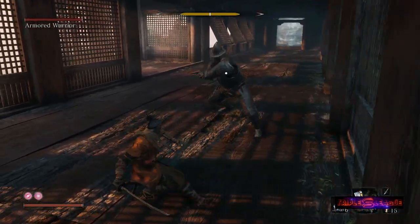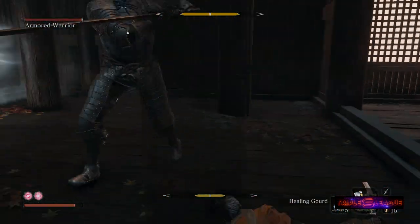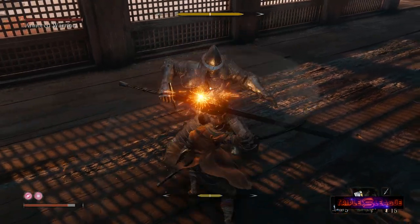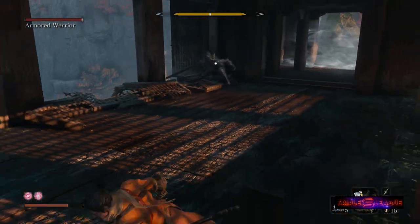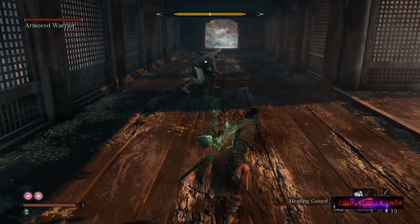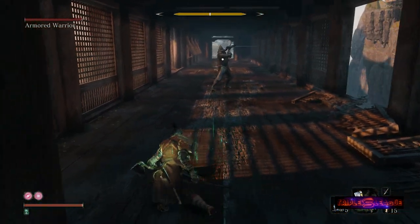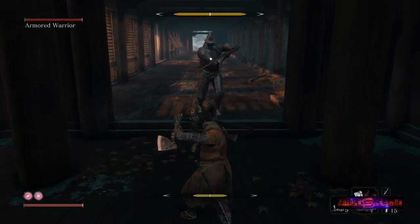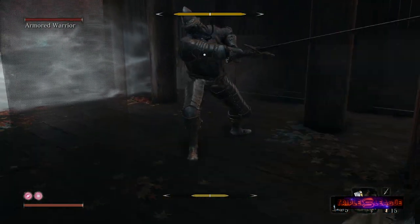Keep an eye out for animations that indicate your enemy is stunned. I really noticed this with the Headless Ape — he would go into a state where he was just sitting still and wavering a little bit, not attacking at all, very vulnerable. I could get half a dozen attacks in before he recovered. He wasn't posture-broken or staggered, he was actually stunned. I'm not sure if it happens with other bosses, but at the very least the Headless Ape has that state, so make sure you take advantage of it.